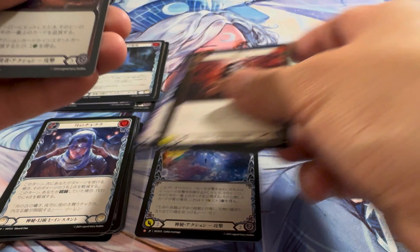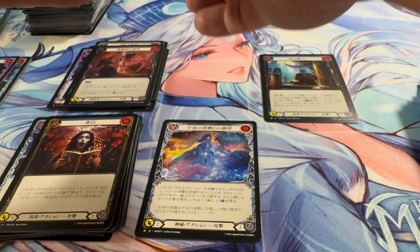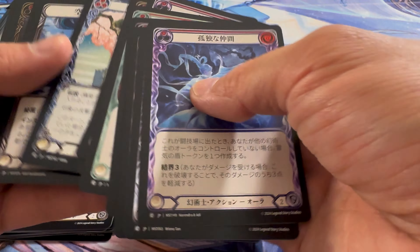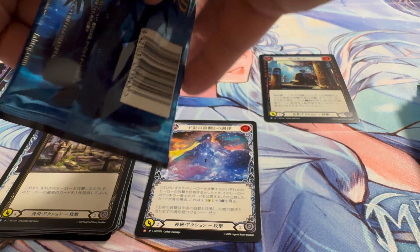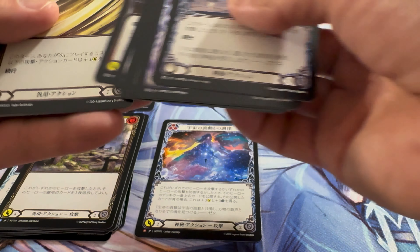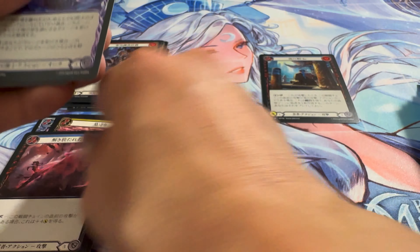Two rares, common, and a common foil. Slow start, guys — very slow start. Two rares and common — happening a little too frequently in this box. Come on, one big hit to close things up. Air foil.